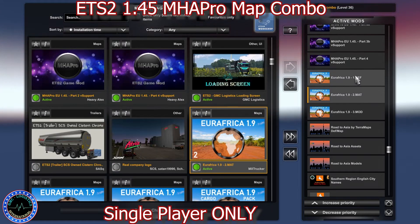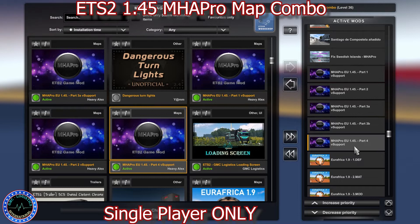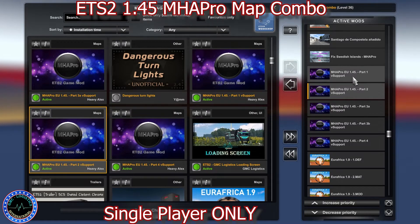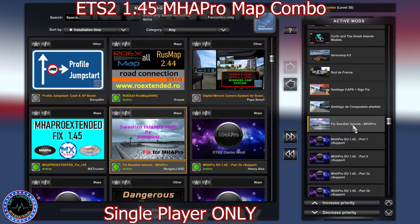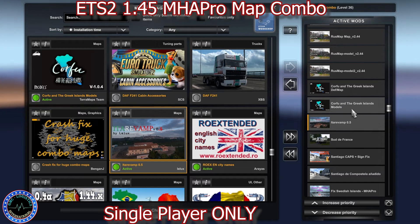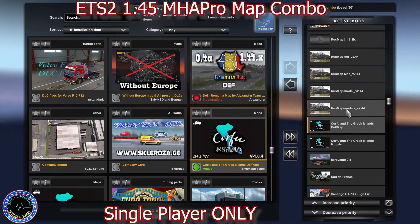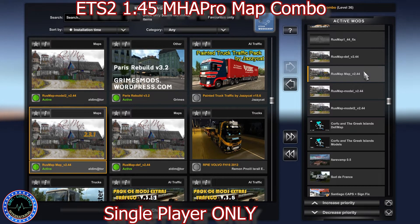Then we have MHA Pro: part four, part three B, part three A, part two, and part one. Then we have a fix by Bengen for MHA Pro, the Sibris Island fix, Santiago de Compostela, and a sign fix by Jerry. We also have Sudo France Italy, and Corfu by Teramaps — the models, core map, def and map.